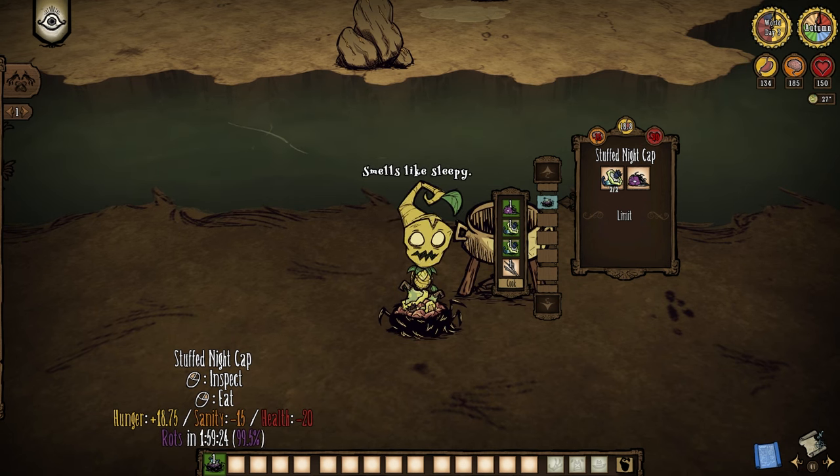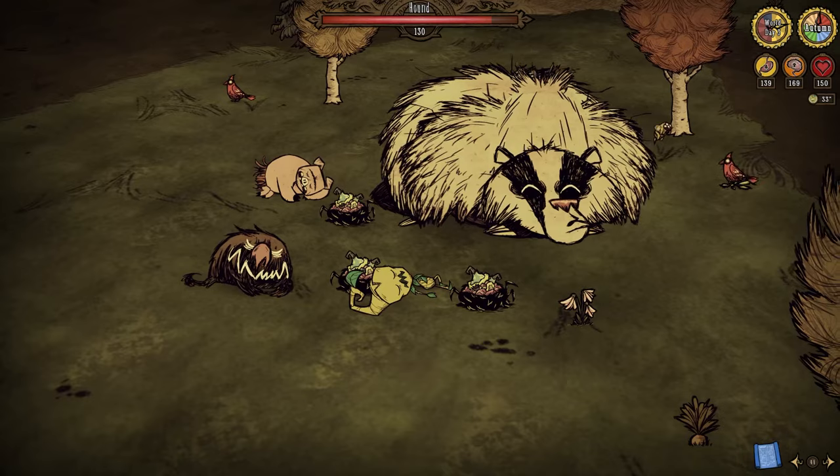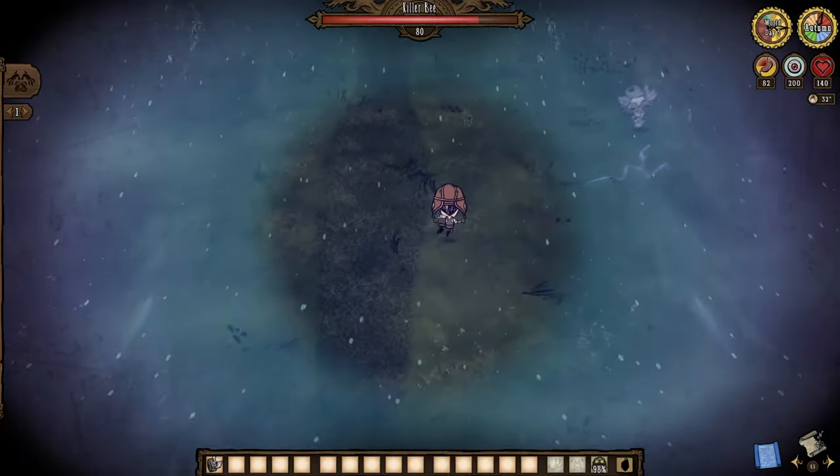It's a Fun Cap though, so perishables will spoil. Just like how I'm here to spoil the stuffed Night Cap Crock-Pot dish, because I don't freaking understand why it exists. Sure, it puts anything that eats it to sleep for 20 seconds, but why? Let us talk about the Moonstorm stuff.